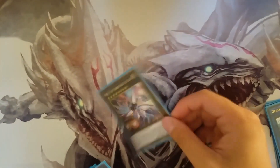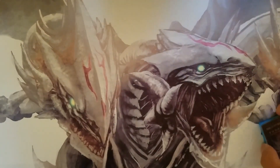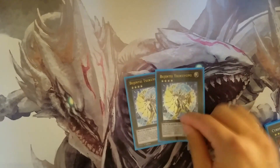One Titanic Galaxy combos up with your ABC — you can either go into him or not, he's just there. One Cyber Dragon Infinity and Nova from your Galaxy Soldiers. Two Bujintei Tsukuyomis for your draw power.